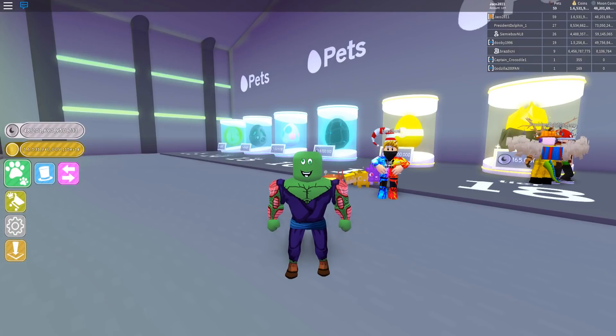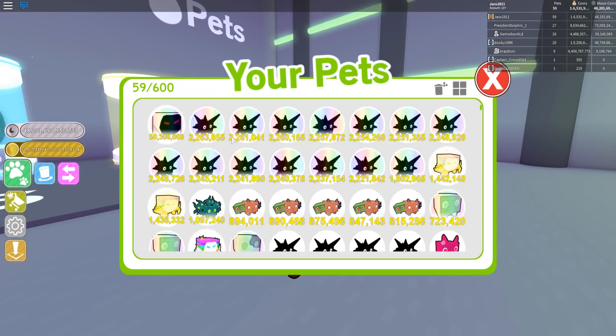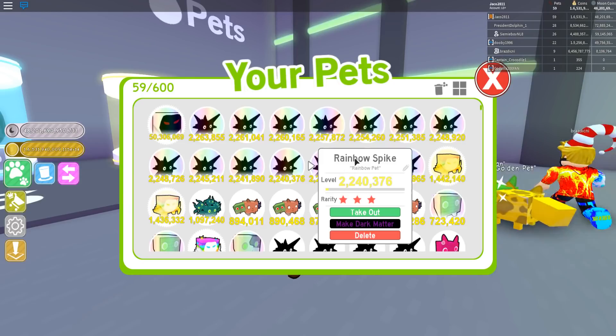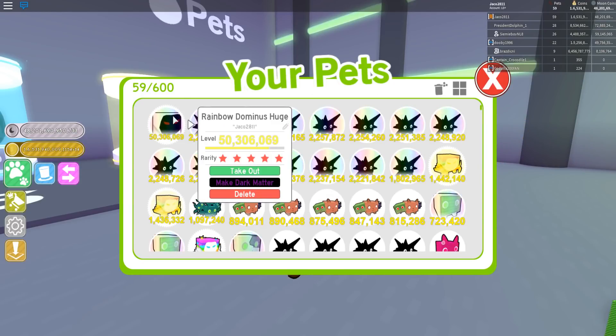There are a bunch of other fixes, notably duping has been fixed again. We also have some pets here — thanks to these guys for donating some of these spikes. We have thirteen of them. I wanted to try a dark matter dominus huge but I only have one of those, so let's try and make this guy into a dark matter pet.